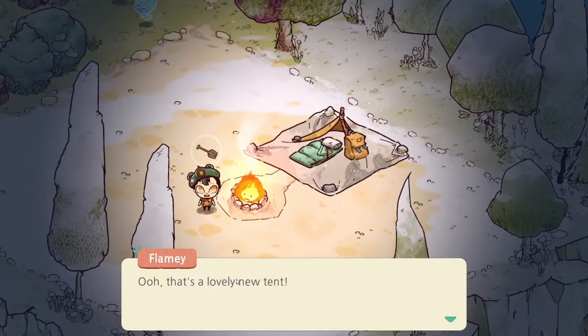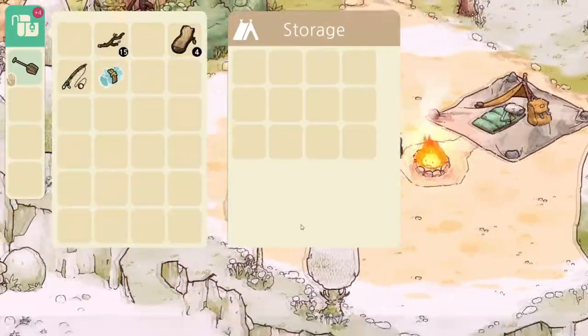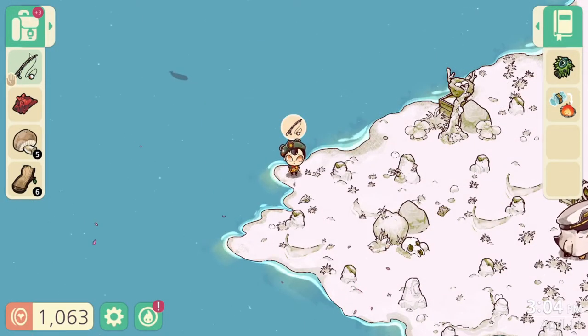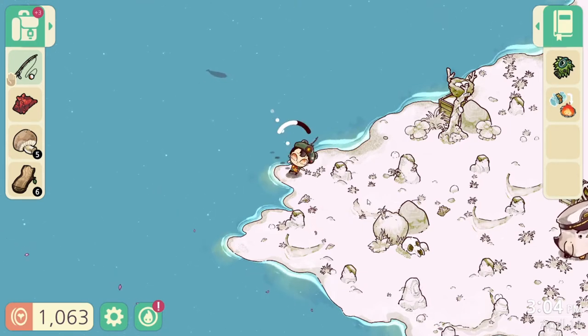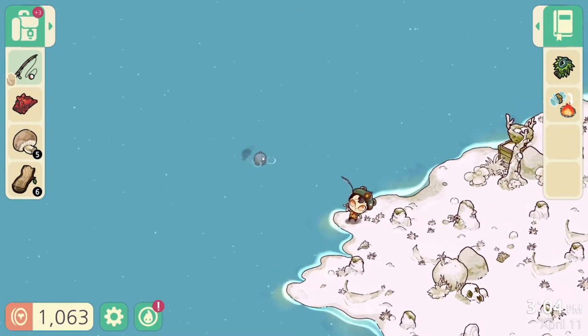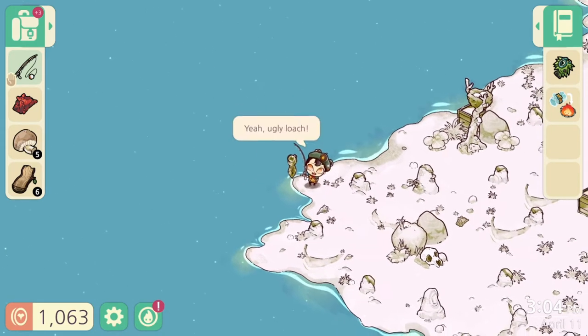With your first upgrade comes more storage space. Fishing is pretty easy in this game — make sure you have your fishing rod in your hand. Click on the bubble above your head and drag it in the opposite direction of the fish you want to catch. Release and you'll be fishing. And there is your first fish!